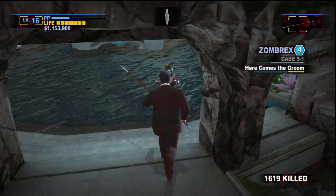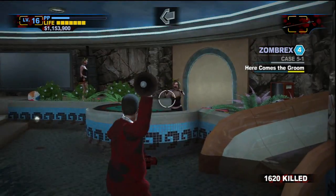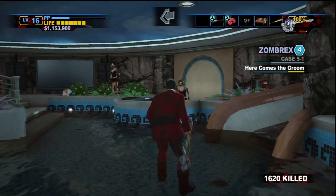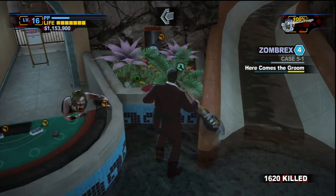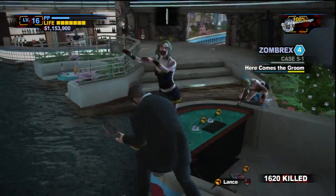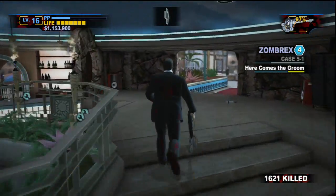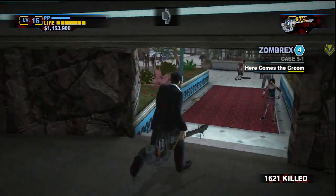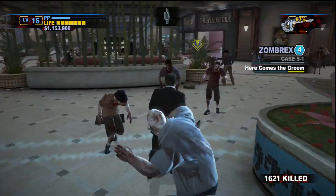Where did the mission go? It's no longer in the list. What the hell was at the end of that spear? Oh, it's like a jousting lance. So basically the power guitar sends out this sound wave around Frank that pretty much blows the zombies' heads off. That is pretty nice. Or just knocks them on their asses.